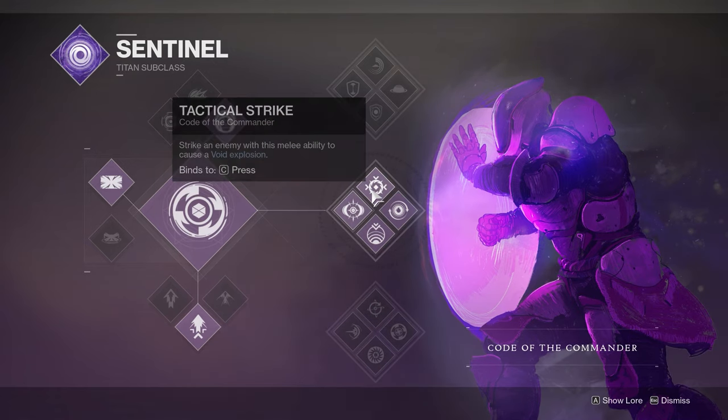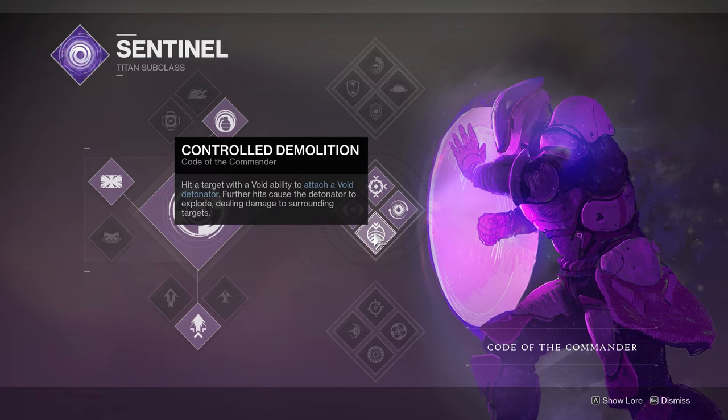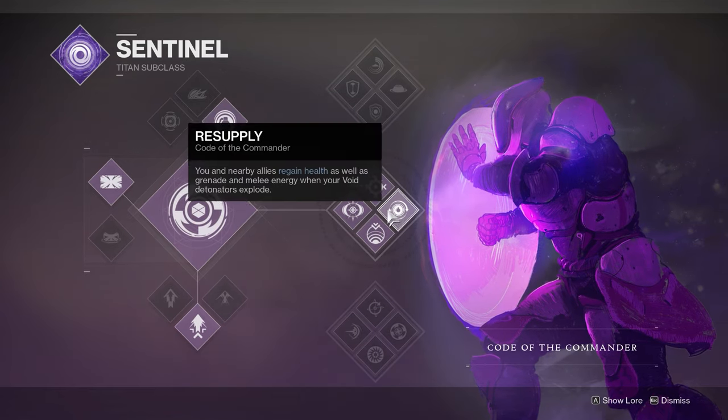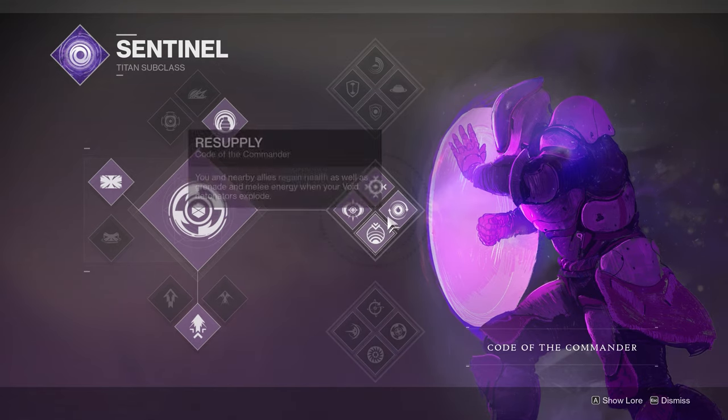One of the keys to this is actually the melee. You strike an enemy with this melee ability and you cause a void explosion. You actually regain health as well as grenade and melee energy when your void detonators explode. So you're going to hit the target, attach a void detonator, hit them more, and then it's going to cause an explosion which will hurt enemies around that person and also heal you and your teammates. The cool thing is, when you're blocking and run into enemies, it also has the same effect.